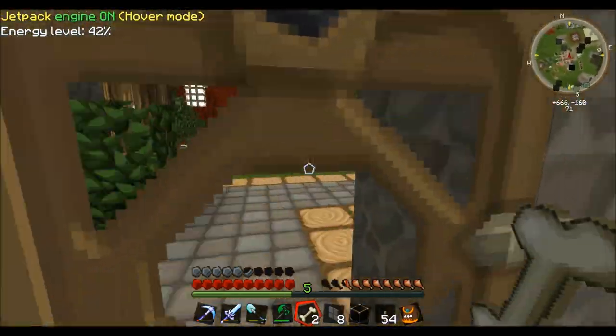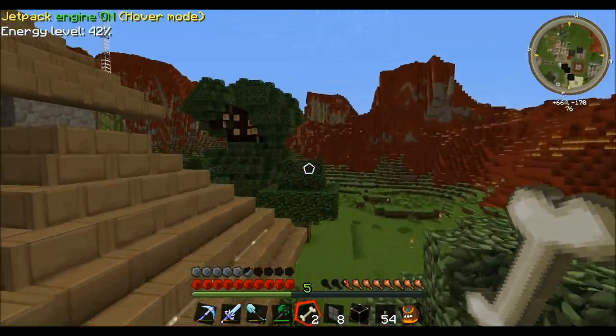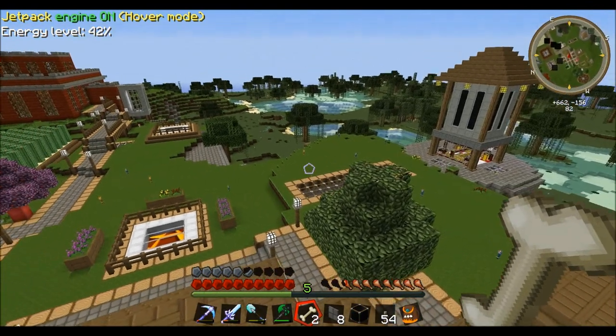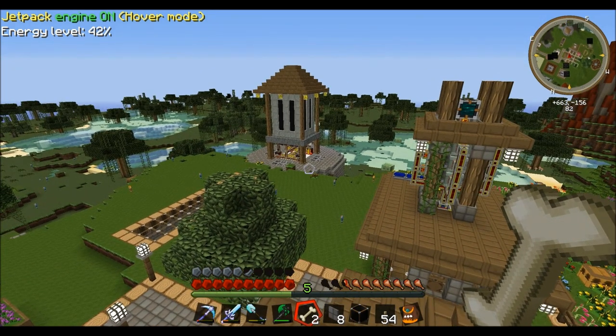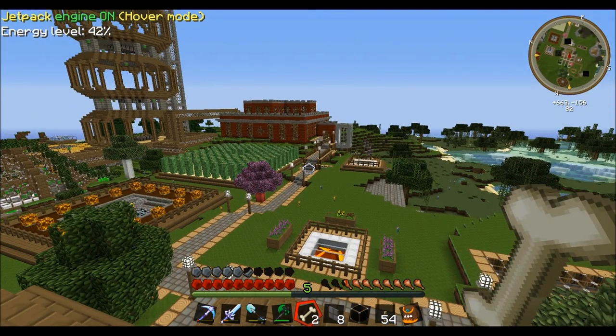I think I'm going to call it an episode here guys. Kind of a mixture of things today. But I will definitely start working on setting up some sort of area for UU matter - some kind of UU matter factory. Then I'm going to be able to finally use all the power I've been setting up, and I'm going to have to set up some more power plants.